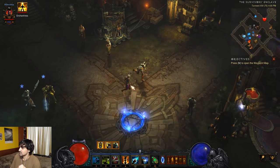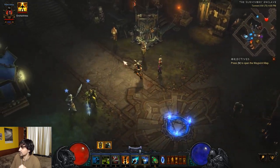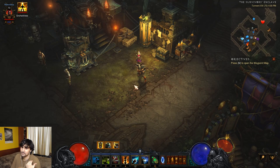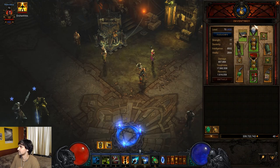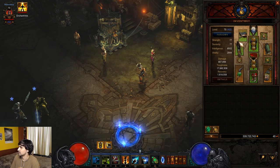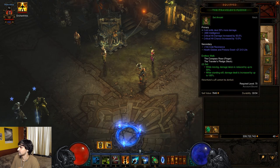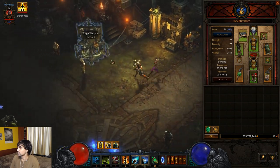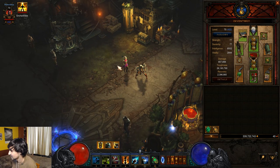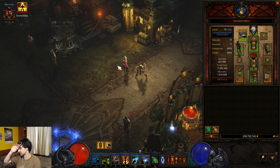We can talk about the endgame gear and then how you can get to that level. Looking at my inventory, I've got the Mundunugu set. I can show you the stats you're going to want. I believe I have everything except on my amulet and rings — I don't have a socket on this amulet yet. The Witch Doctor has an interesting build because usually you'd expect a Witch Doctor to summon zombie dogs, gargantuans, and fetishes that wield daggers.